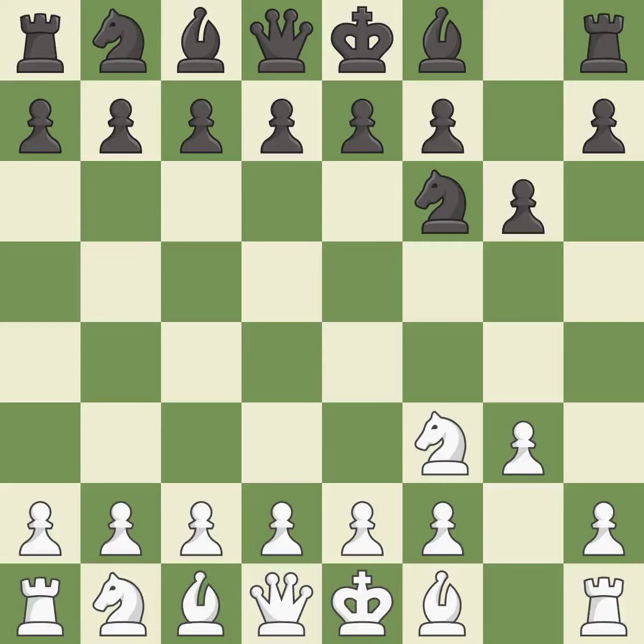G6 prepares to fianchetto the dark-squared bishop on G7, where it will attack the center from the long diagonal. BG2 puts the bishop on the long diagonal in a move called a fianchetto. The bishop is ready to be developed to an active square.